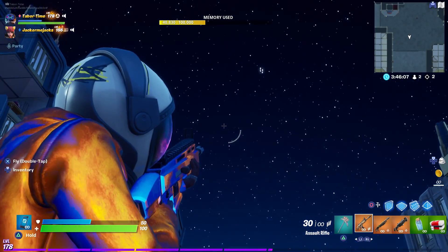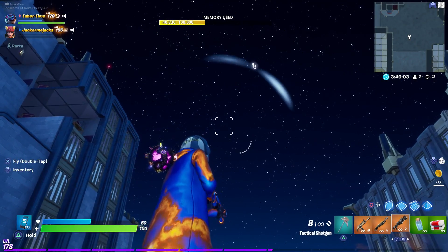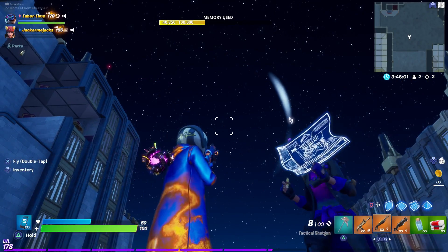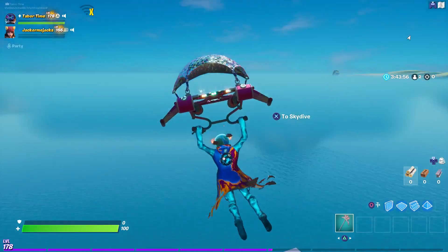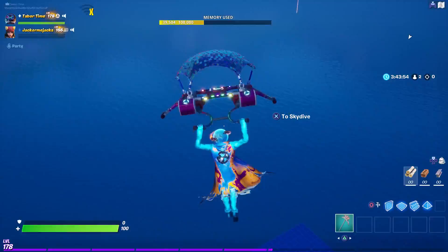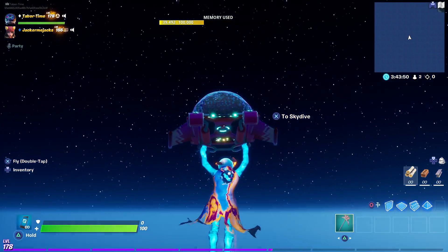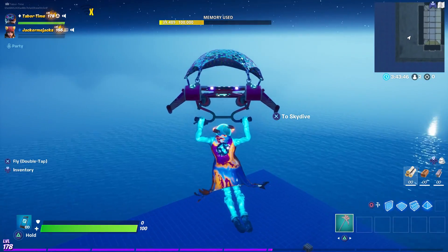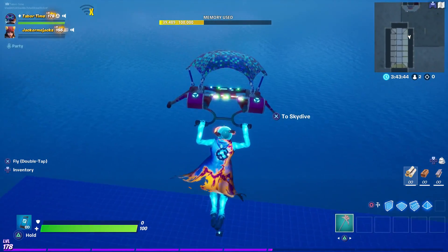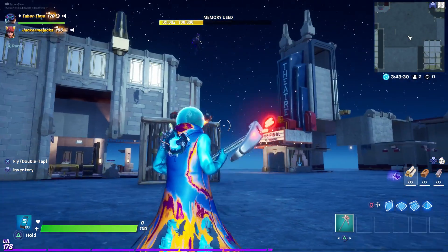The Goosebumps wrap matches this skin perfectly and I love the color scheme — this skin is great. One thing I forgot to mention: with the original Astro Jack default style, the soles of his shoes glow, which is pretty cool. Switching to Sicko Mode now.